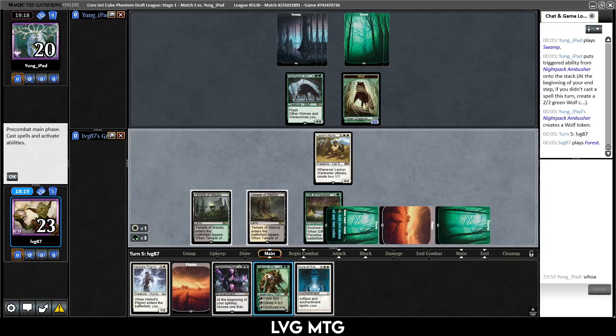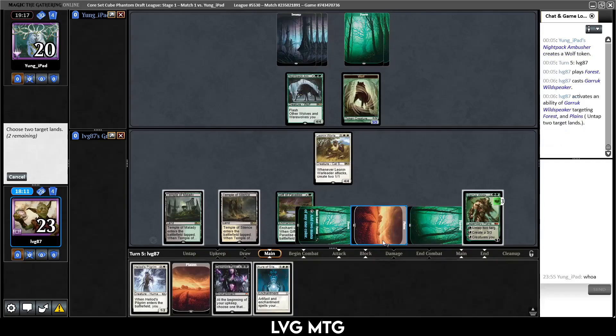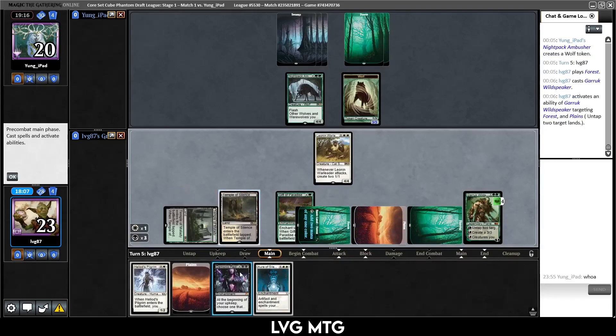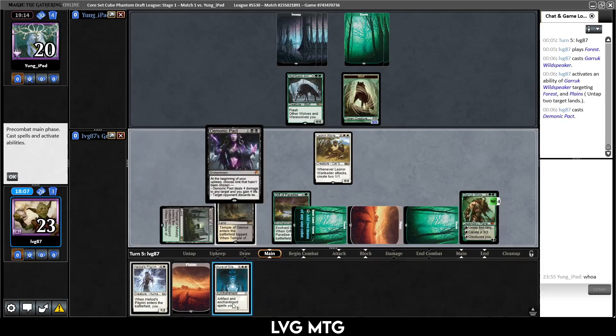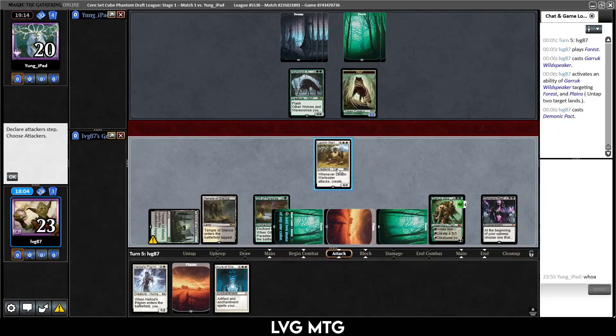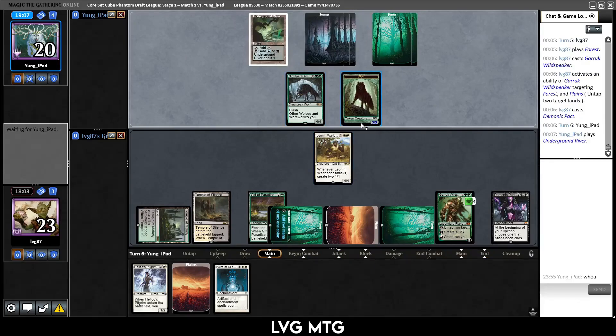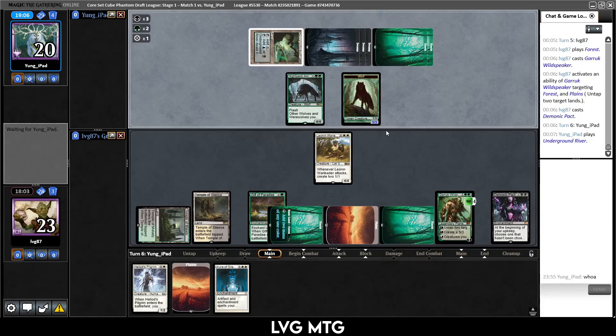And next turn we can kill their ambusher. This guy being a 4/4 is kind of a problem here. Untap these two target lands, then I think we just play Demonic Pact — we have a way to kill it, but if they Mind Shatter us we might be in trouble again. They didn't play anything, so they really just did nothing on their turn.